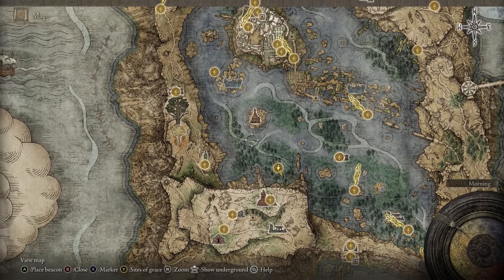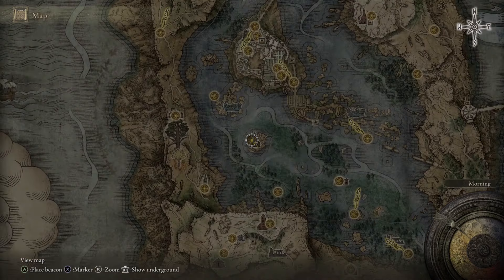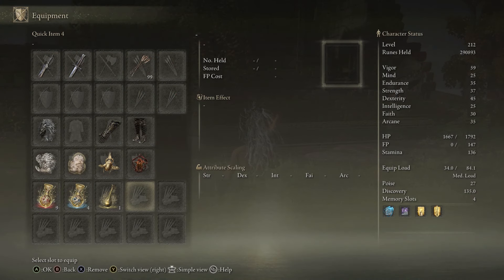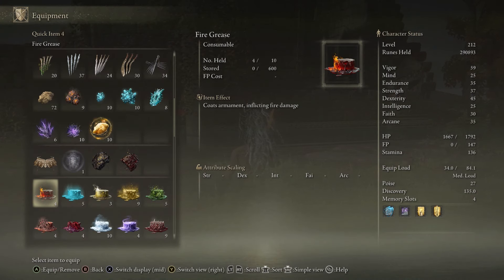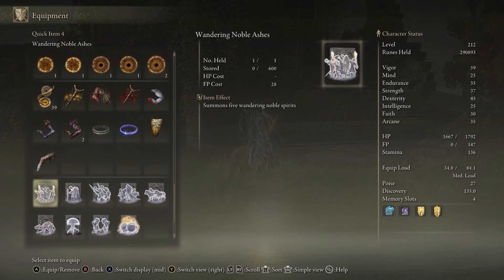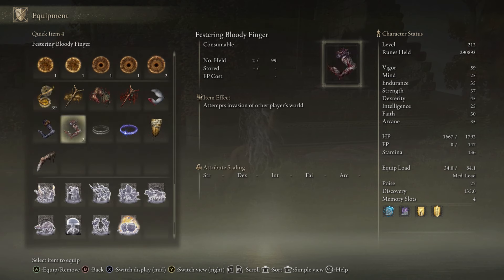Once you get to the Rose Church you're going to see him on the side — interact with him. He's going to talk about the two fingers, and you're going to want to tell him they didn't seem right. At that point he will reward you with a festering bloody finger, which makes you invade other players. In these invasion fights you don't have to win — you can jump off a cliff or let yourself be downed. You just can't leave; you either have to be taken down or win the fight.